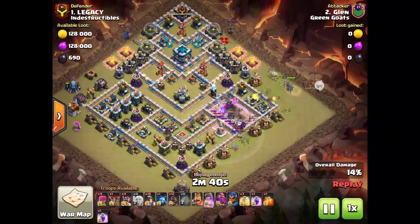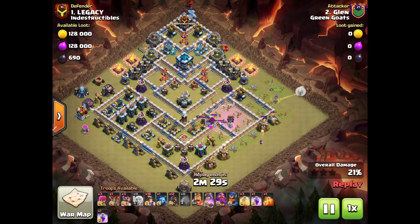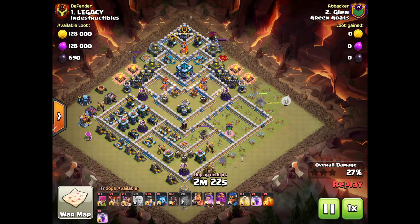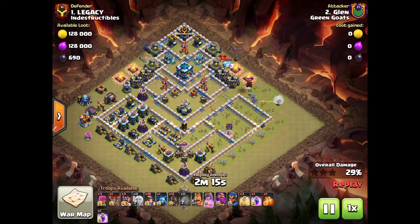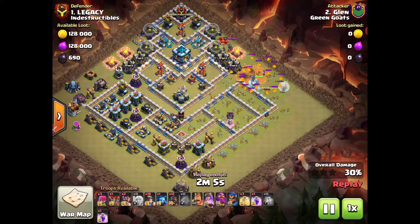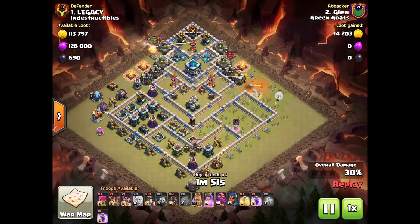Kaboom! Do you see that? Five, six defenses destroyed - even before my valks and yetis do anything. Three balloons also take out the warden, and my queen has a very clean pathing up north. I invest one archer to lure the CC, which was very easy to lure. Now my queen is going to take down the CC. Whenever you see a base with defenses this compact and together, think about the blimp just dropping on it - they're all going to be destroyed, just like what you saw.